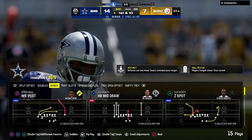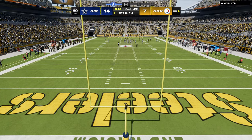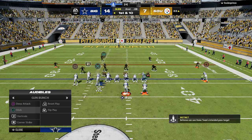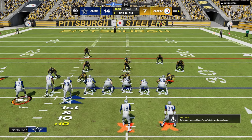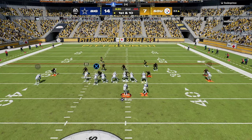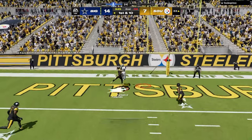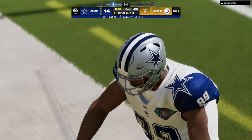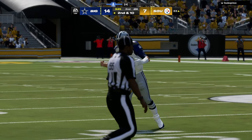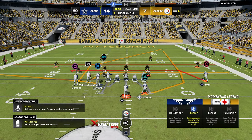The cool part about bunch that a lot of people sleep on: bunch is not just a compressed formation — it is a spread formation within a compressed formation. At any given time we can motion out and create an entirely different formation. This is now essentially U-Trips, a trips formation. He's doing some weird stuff where he's like user bumping the slot receiver. That just means we have to throw some constraint theory plays in there and change some things up.